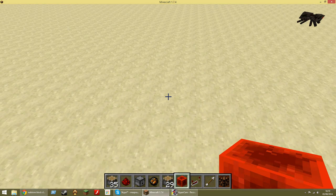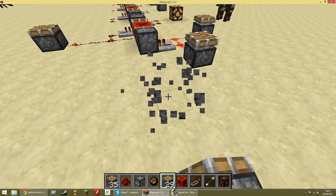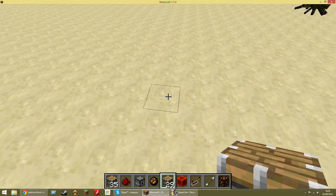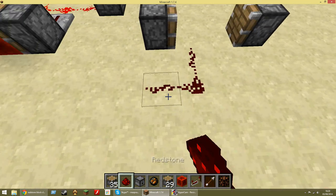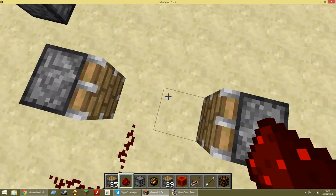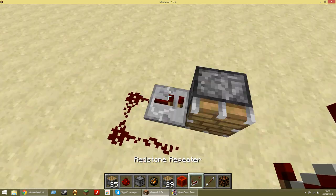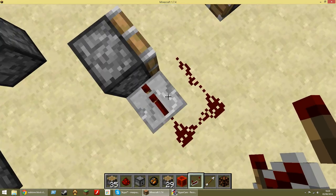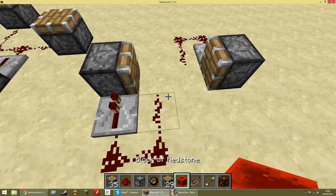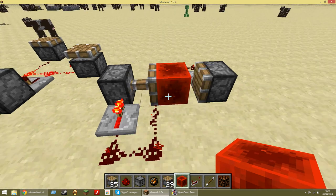To build this, you place two pistons two blocks apart. Then you do two L's of redstone coming off the empty gap between the pistons. And two repeaters going in at one tick — if you don't add these repeaters, it will burn out immediately. Then just place a block in between and you're good to go.